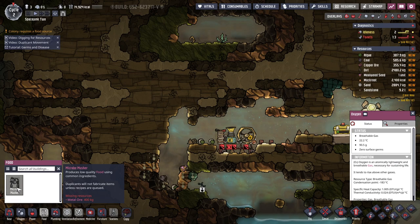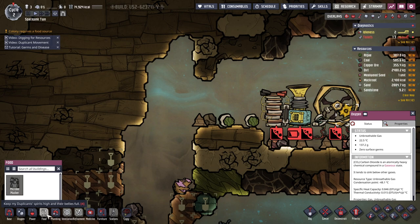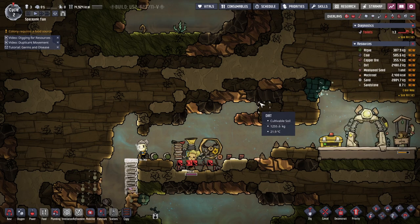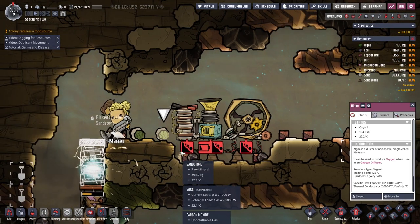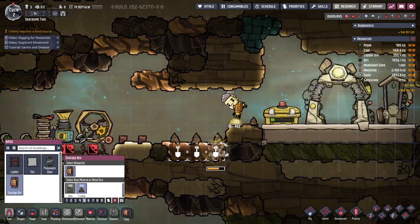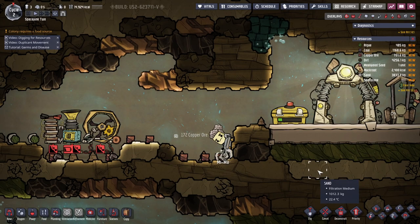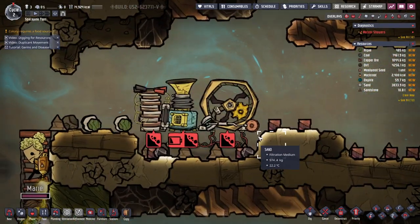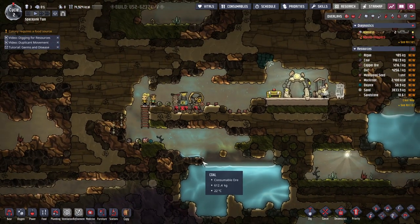Microbe musher — we're missing metal ore. They're not getting this stuff, so maybe I need to build the ladder right now. Metal ore is up there. Oh, there's some here — we'll get this one. There's some algae just sitting around. Storage bin — let's just put it in a cubby hole like that. Meteor showers? Well, that could hardly affect us down here.